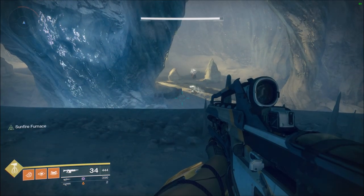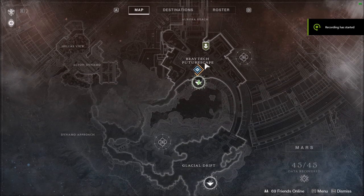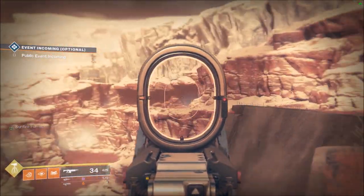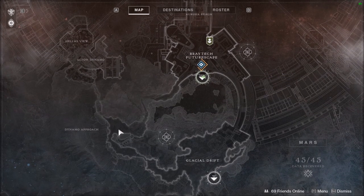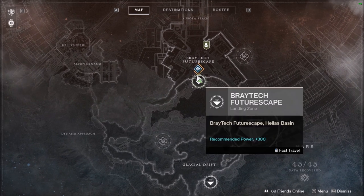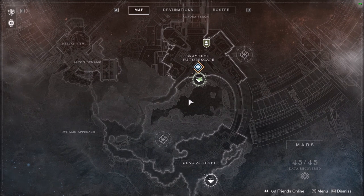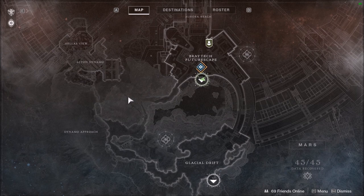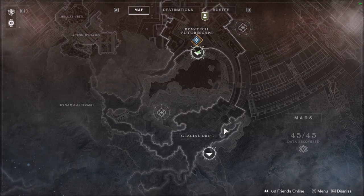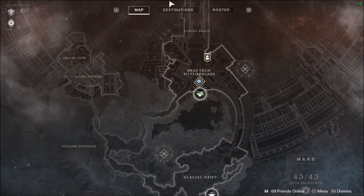Now it's over to Braytech Futurescape. We have been over there a bit already — that's the transition from Glacial Drift through the cave and Alton Dynamo. Now I'll show you this part of Braytech specifically.